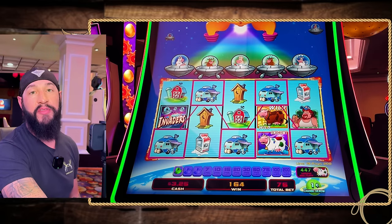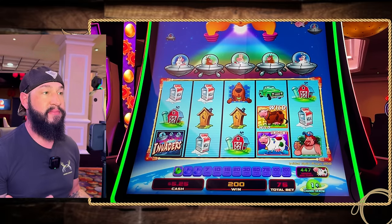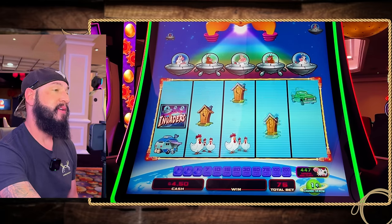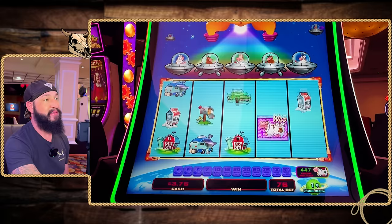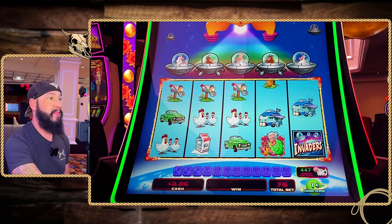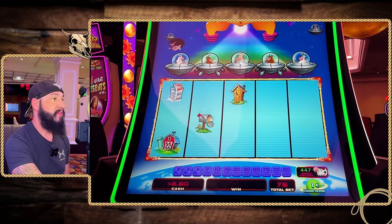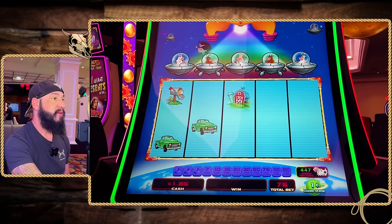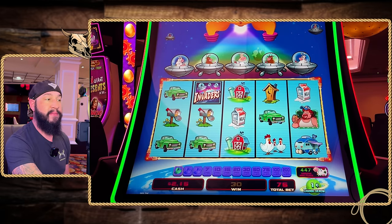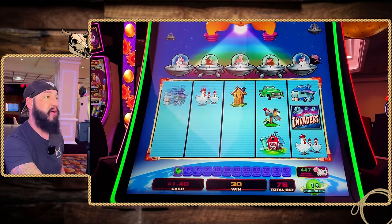We got a unicow on the screen — and it's a wasted unicow. Wasted unicow. All right Plant Moolah — down to our last couple spins. Can we get a last spin save bonus? Let's find out — this could be it.